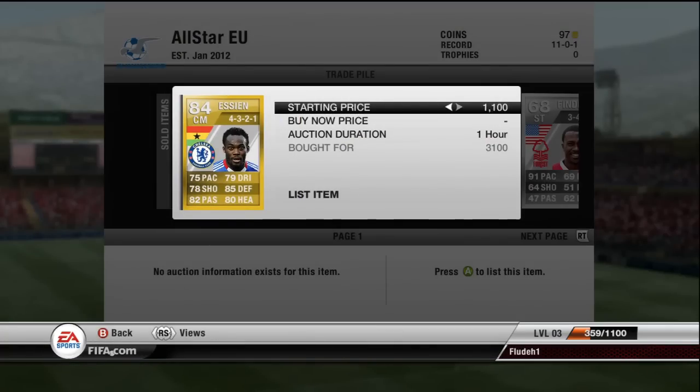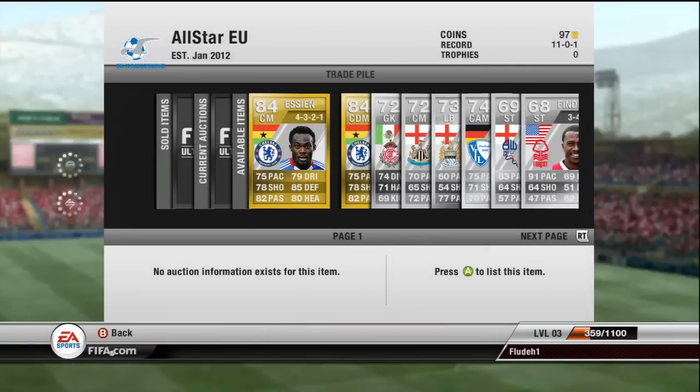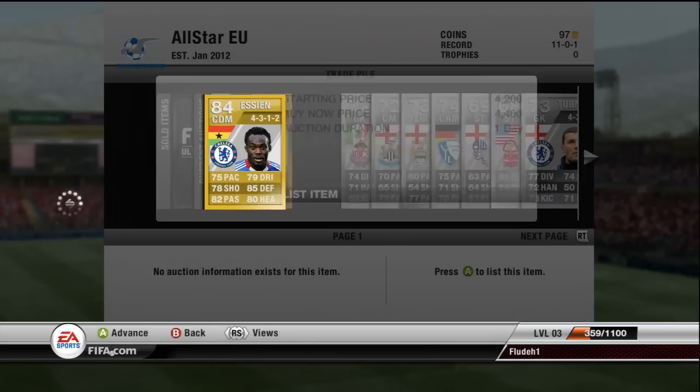At this point, making money on silvers is the goal. Essian — I've got him in a selling mid 4-3-2-1 formation with about six contracts. I should be able to sell him for around 4.3K, which will be cheapest on the market. I'll put him up for a day. I also got another Essian in a 4-3-1-2 — he's in the CDM position this time, but should go for around the same price.